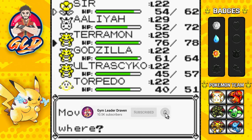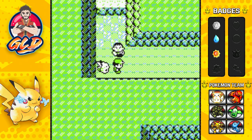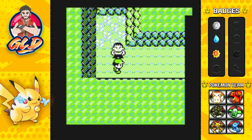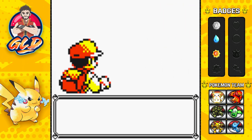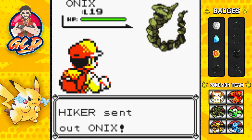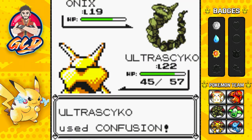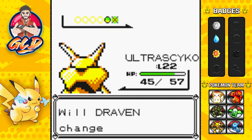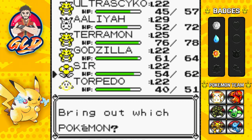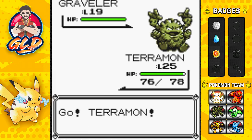Any traded Pokémon beyond level 30 is going to disobey us, so I'm switching out and going straight to Ultra Psycho. I mentioned I'll be trading some Pokémon here and there to try different moves, because some of the attacks I have aren't really working for me. Here we have an Onix — not liking you at all. Confusion attack for the win! And here comes a Graveler — let's go to Taramon since it has a Ground-type move and Graveler is still a Rock-type.